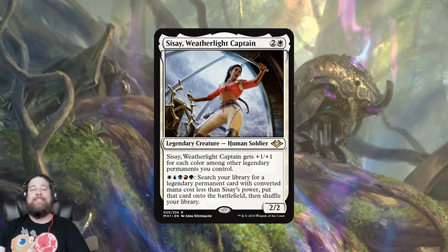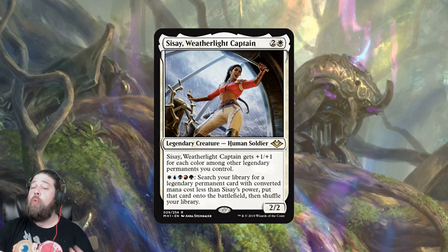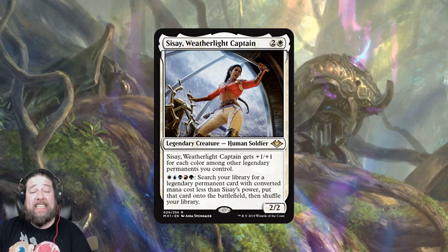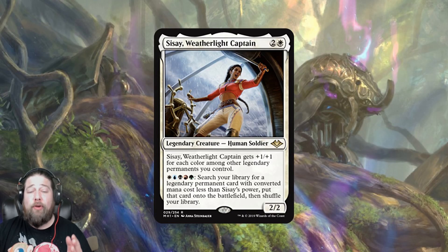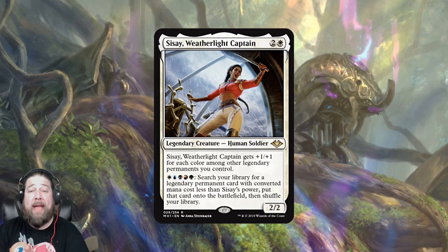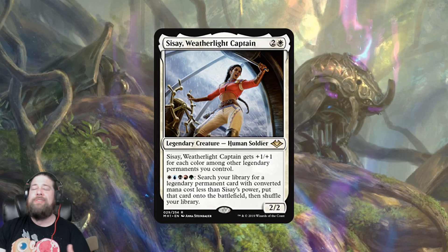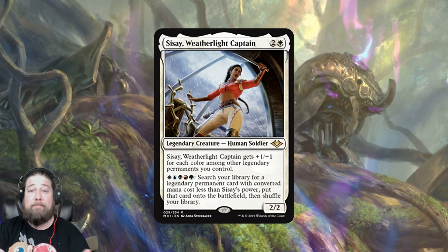Next on our list, we have one of the spiciest new Commanders we've seen in a long time: Sisay, Weatherlight Captain. Three mana, you get a 2-2, but it grows — plus one, plus one for each other color among Legendary Permanents you control. And then this is the crazy part: pay a mana of each color, tutor your library for a Legendary Permanent with converted mana cost less than Sisay's power, put it directly on the battlefield, then shuffle your library. So it's almost like a repeatable Bring to Light on a Legendary potential Commander.